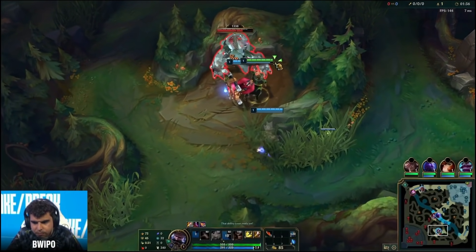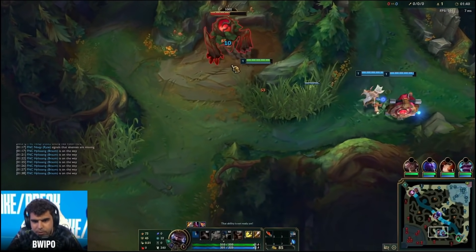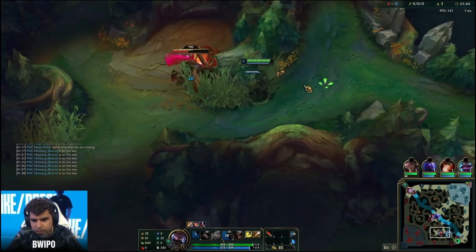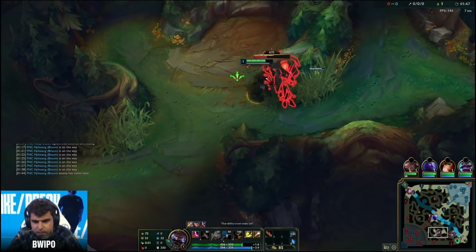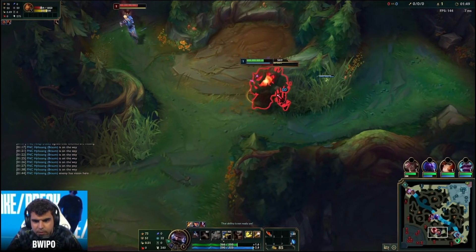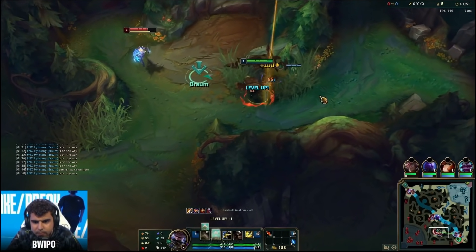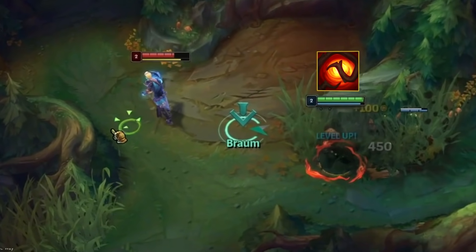Lee Sin hasn't actually started here and the enemy bot lane is missing, so Bwipo immediately starts the red buff — there's no reason to wait. While doing the red buff, it's very important to leash it into this brush. This is never going to be warded by the enemy team if you haven't seen them. By dragging the red buff into this brush you're dragging it into fog of war, and when Lee Sin comes around the corner he can't outsmart you because he doesn't know what HP the red buff is on. Bwipo steals the red buff, and this is the start of the snowball.